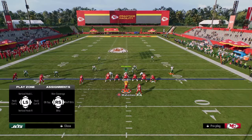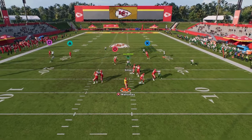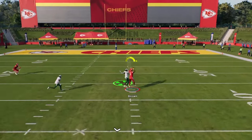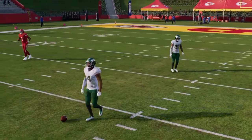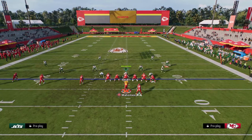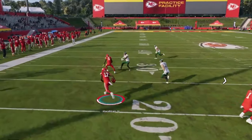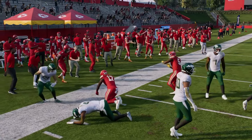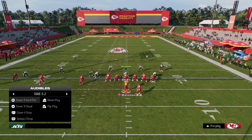You have the ability to take the top off the defense whenever you want in this formation while simultaneously having some of the best bubble screens in Madden 25. You have the deep post and you have the bubble screen. I cannot stress enough — you should be calling this bubble screen. If they're going to play zone, throw this bubble screen and take advantage of it. Slim Ghost actually taught me this one — shout out to Slim.